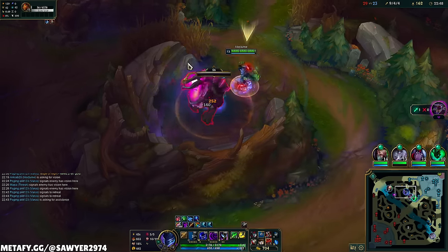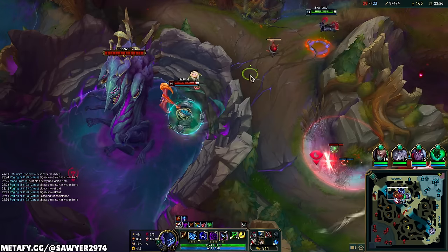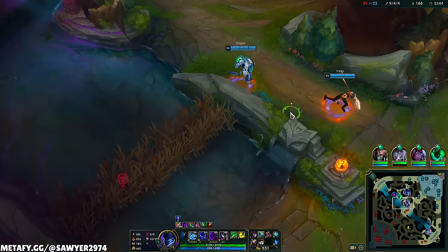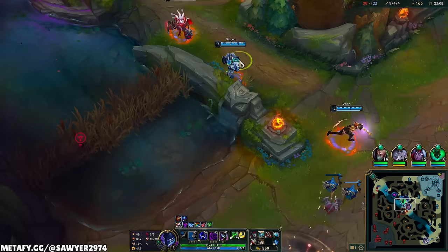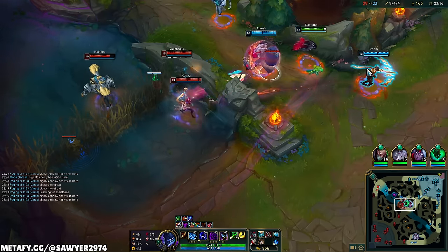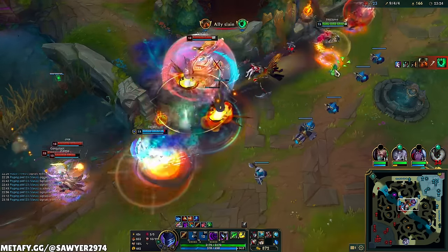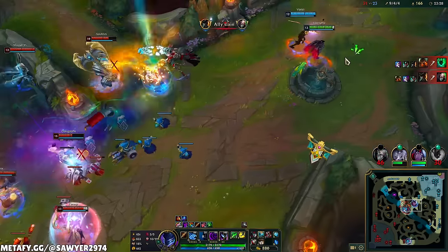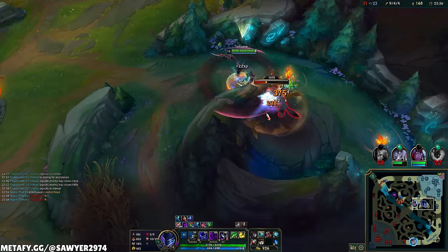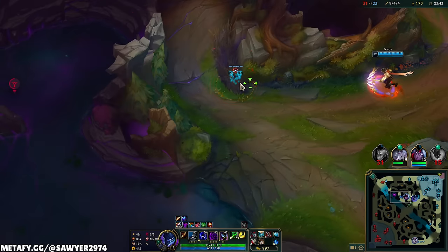I usually say with enchanters I need to bring my own control ward, but with Thresh it's pretty similar. Our frontline is dead — why didn't you ult in? They're just dead. Well, at least I don't have a shutdown. Now I'm going to try to smite-steal the Baron — that's my best bet. Even if I farm everything on the map, it's not going to amount to a steal.